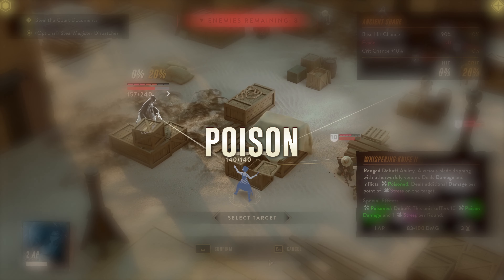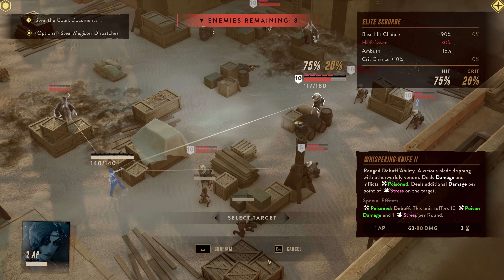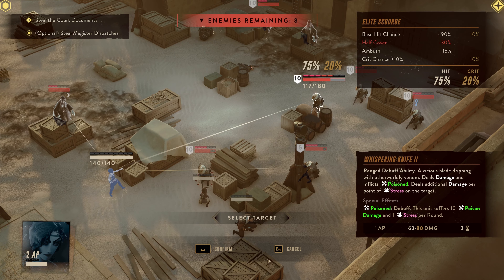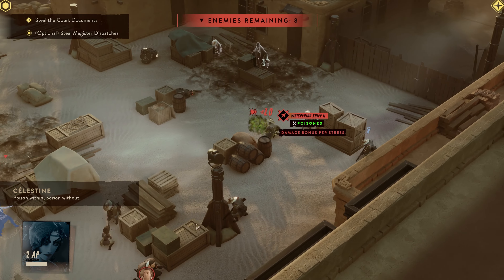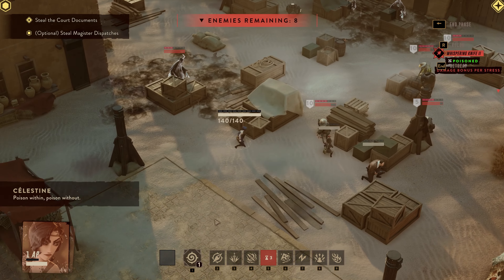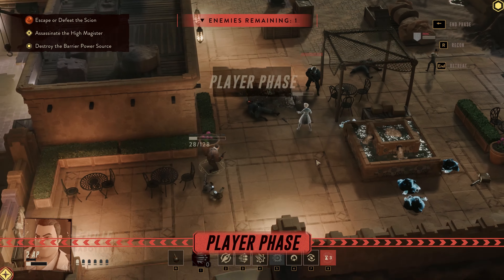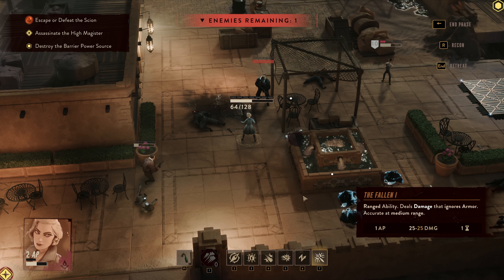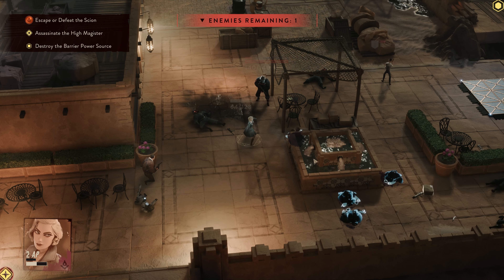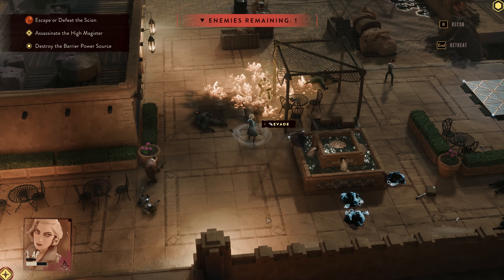Let's look at Poison next. It's a specialty of our agent Celestine, who can not only apply it but also benefit from attacking enemies already poisoned. Poisoned units will take damage and stress each turn they remain poisoned. And of course we can't talk damage types without talking about Burning — the most straightforward of the elemental damage types, most easily applied by using a firebomb. Units that are burning simply take damage each turn that they remain burning.